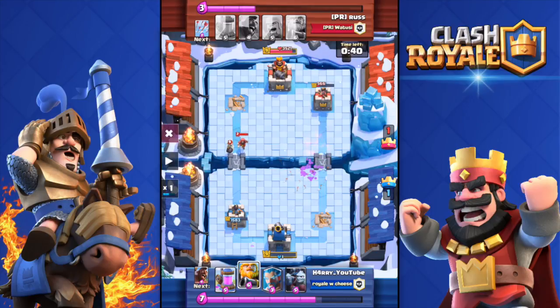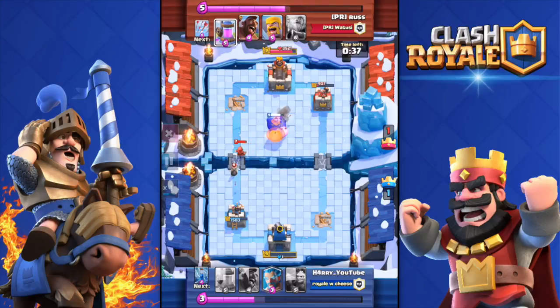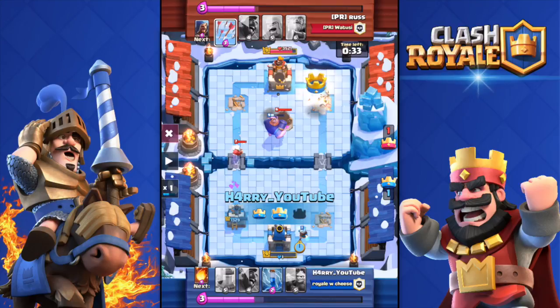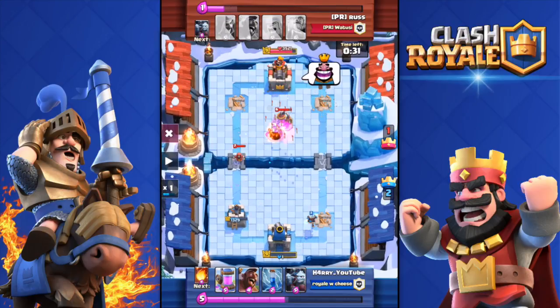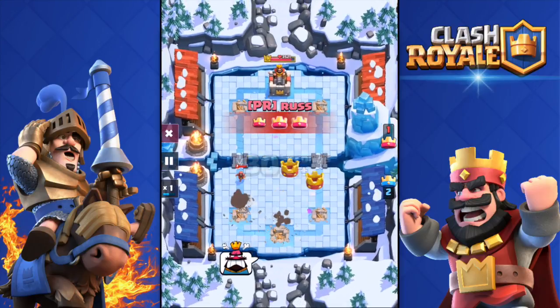He's laughing — I don't blame him at all, because honestly he's going to win the raid. I dropped my Royal Giant over there; he has Arrows in hand right now. Basically I was going to get his tower and then drop my Ice Wizard to protect my tower, but as you can see he has the Arrows selected — here they come — and boom, he gets the tower.